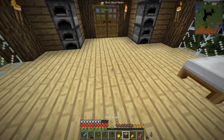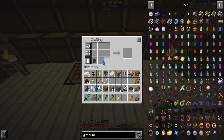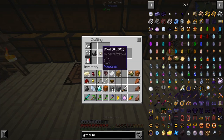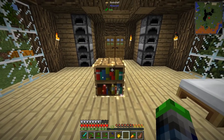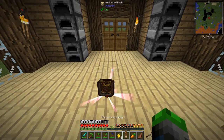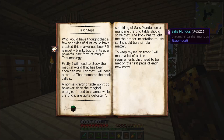We're gonna place the bookshelf down right there — you're probably wondering why there. Well, we're gonna make something fun. It's gonna be like this, and then like this, and then like this — and boom! We have Salis Mundus. We go bang — oh man, magical particle effects, they're great!